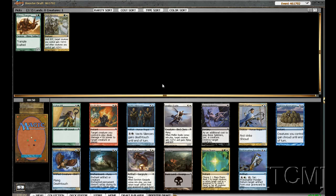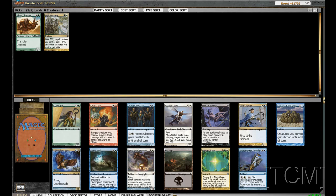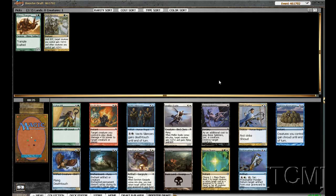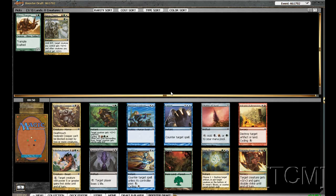Naya Charm being here is pretty good — tap their dudes for the swing, or get a card back. It's looking like we're going Naya. We're passing Esper, two Soul's Fires are going by, and Naya Charm being here is a good signal for Naya. I hate passing removal but Naya Charm is sort of removal as well — it can deal three damage. We'll pick it up.